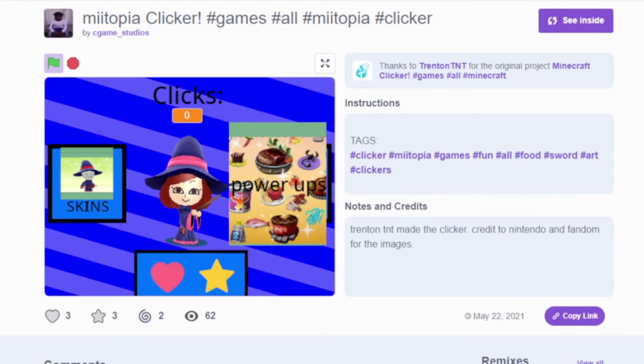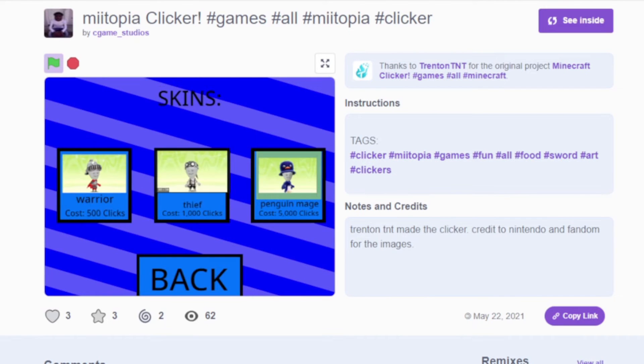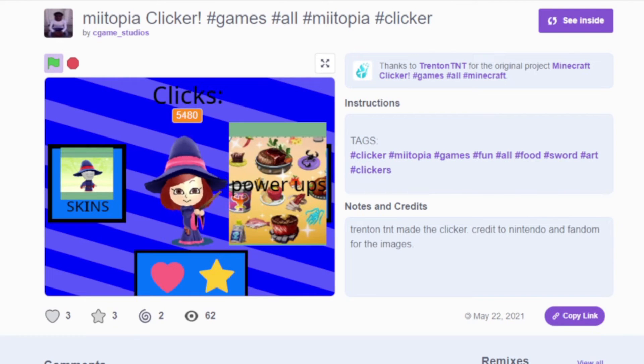Here's Miitopia clicker. I could click normally, but I have a left-click macro on my mouse. So 5,000 points and I get the penguin mage outfit — I'll just do that.